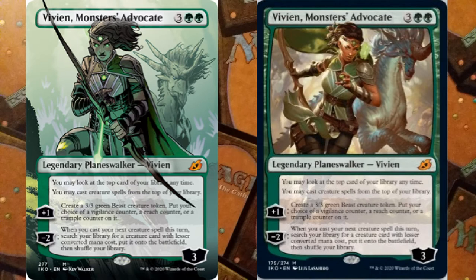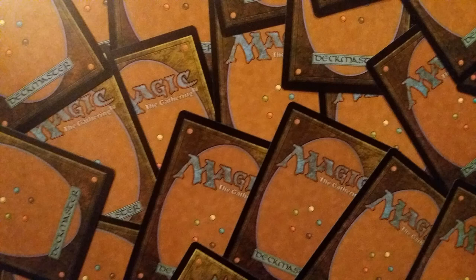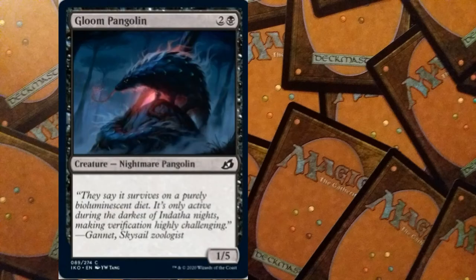At the moment my winner is probably Vivian, but you never know what everyone is going to put together — let me know in the comments. Next we have Gloom Pangolin: for three mana, two and a black, we have a Nightmare Pangolin creature, and it is a 1/5.